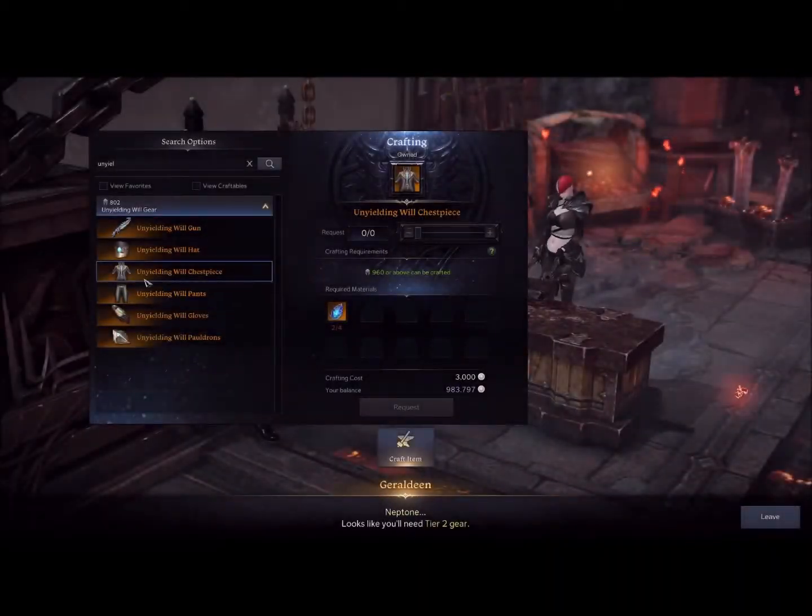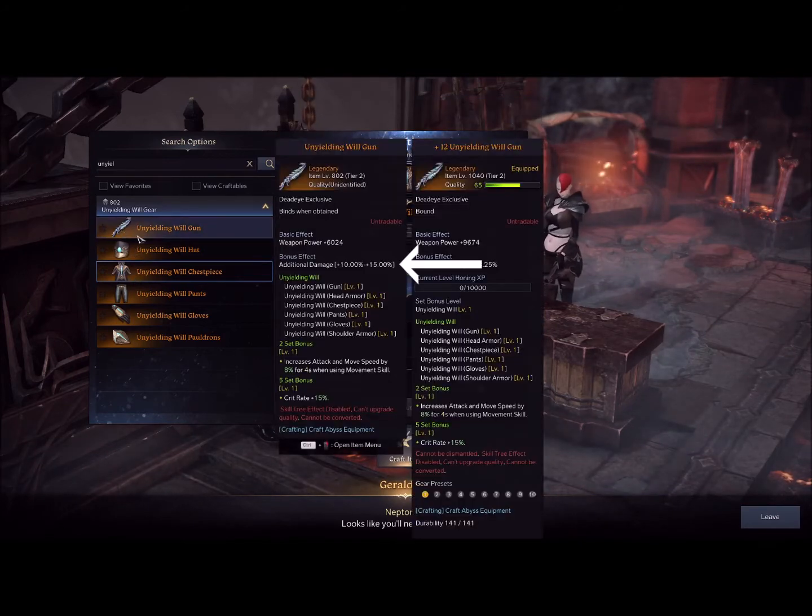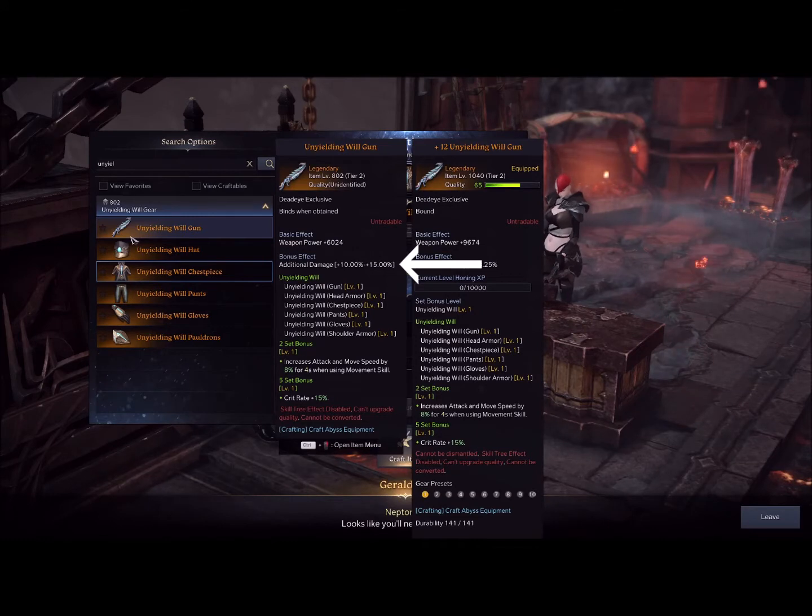If you head on over to the abyss gear, as you can see, these have different bonus effects and the quality of your gear determines those bonus effects. The higher your quality, the higher the bonus effects. The weapon can give additional damage anywhere from 10 to 15, and the higher quality it is, you'll get a better additional damage roll.